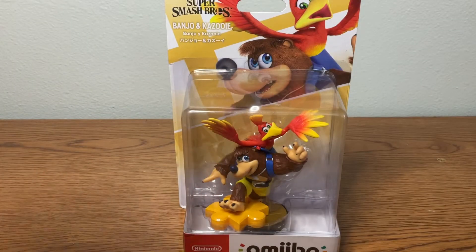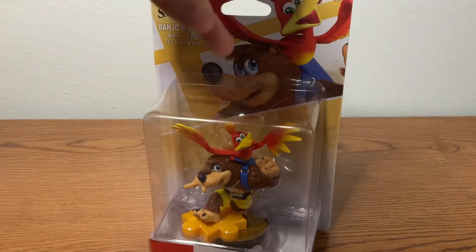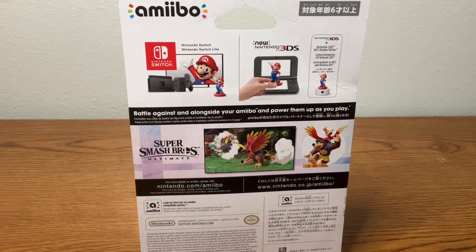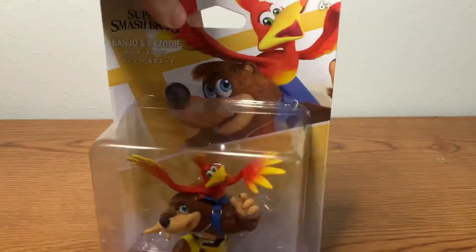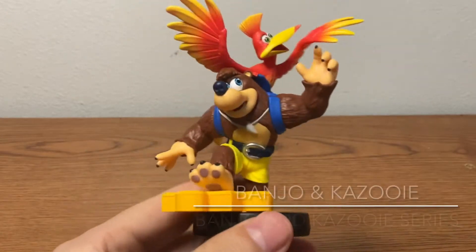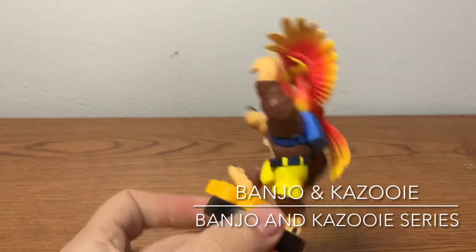We're gonna be starting with Banjo and Kazooie because, you know, I love a good alphabetical order. Let's take a look at the back of the box — battle against and alongside your amiibo, power them up as you play, and there's the graphic for them in the game. Let's go ahead and get them out of the box. Here is our Banjo and Kazooie.